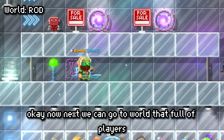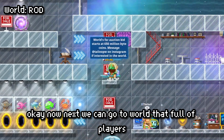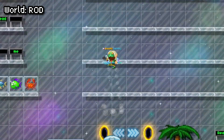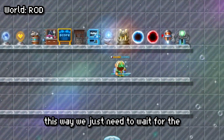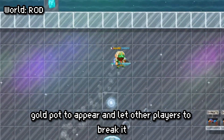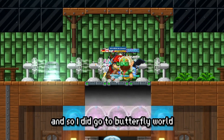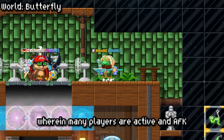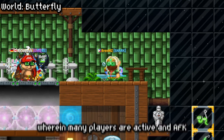Next, we can go to worlds that are full of players, such as Rad, Butterfly, and so on. This way, we just need to wait for the gold pot to appear and let other players break it. So I did go to Butterfly world, where many players are active and AFK.